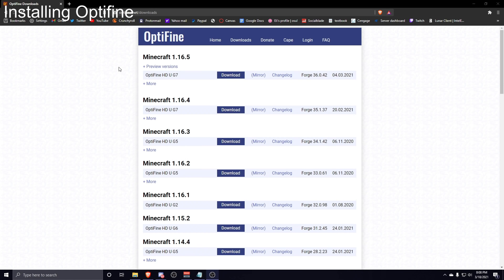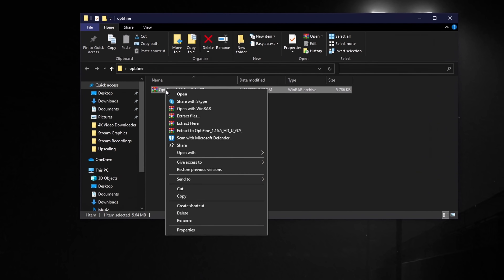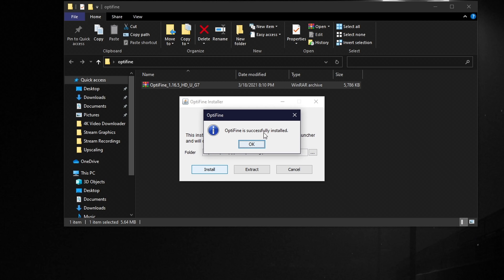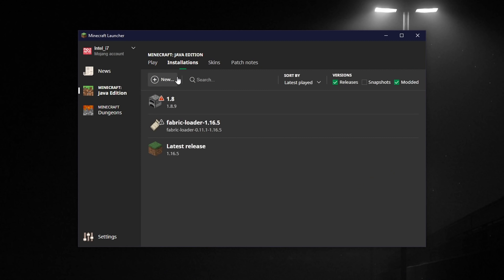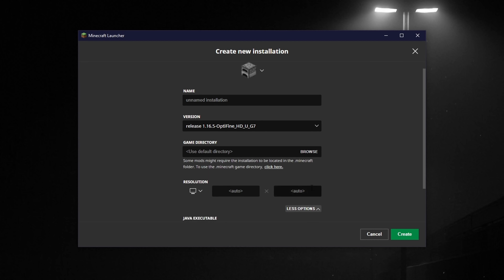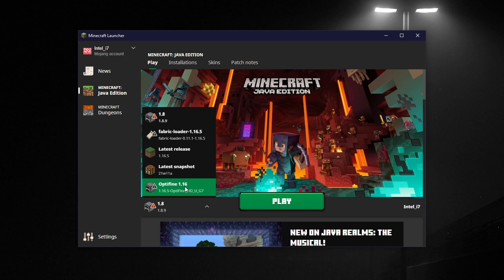The next thing is to install Optifine — an FPS boosting mod. Note that Lunar and Badlion Client already have Optifine built in, so this is only for vanilla launcher users. Go to optifine.net/downloads, choose your Minecraft version, click Download, press Skip, and download. Right-click the file, hover over Open With, and click Java, then click Install. Once installed, open the Minecraft launcher, go to Installations, click New, select Optifine from the Version dropdown, set your RAM under More Options, click Create, and select that version from the Play dropdown.